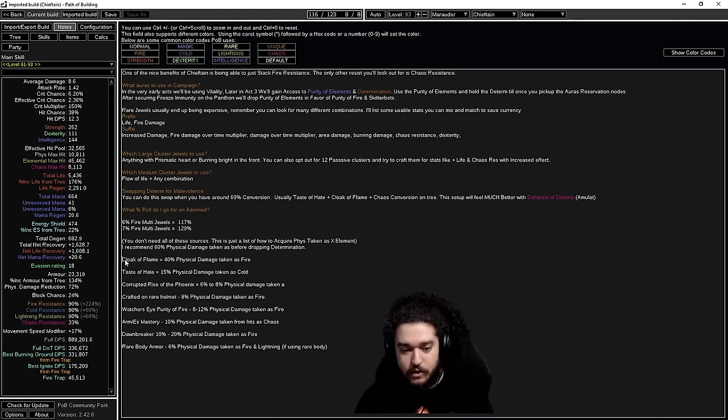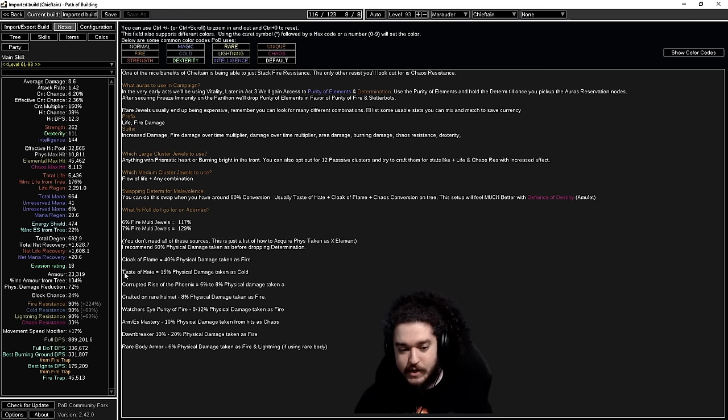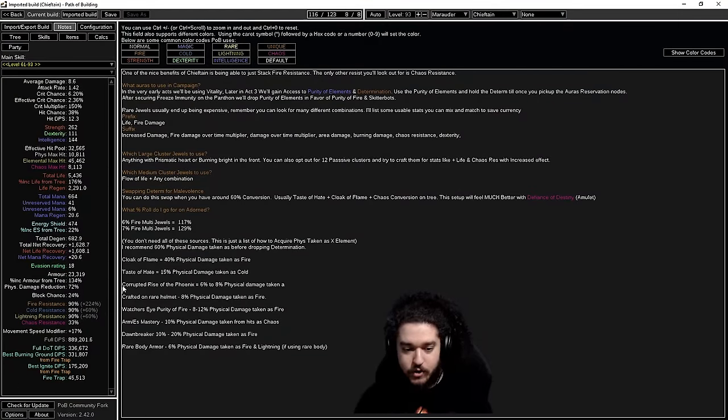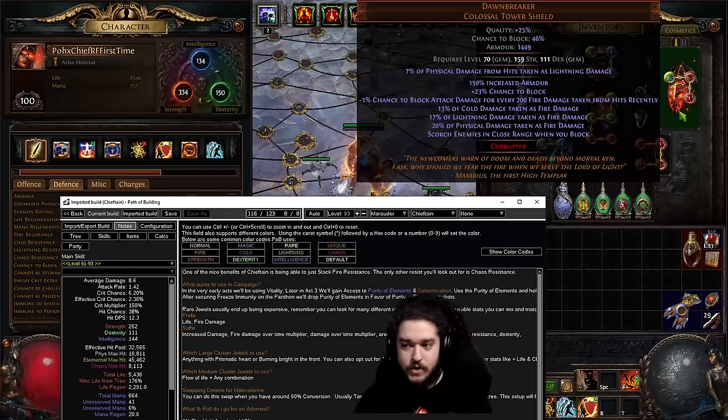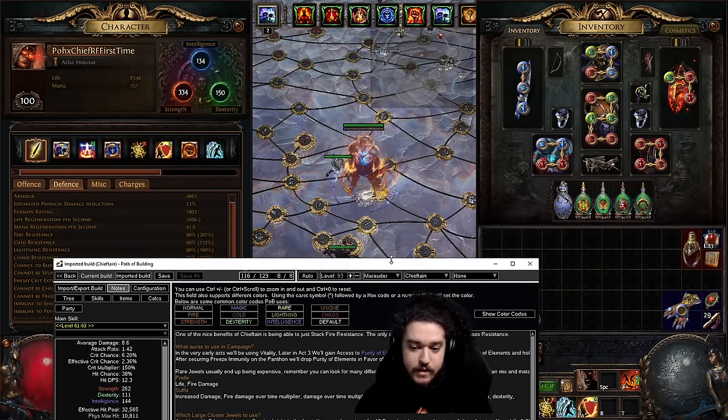Here are some examples of where you can get physical taken as element. Cloak of Flame gives 40%. Taste of Hate — which I'd say is mandatory — gives up to 15%; it's a flask located right here. You can get corruptions on Rise of the Phoenix for 6–8%. I'm using a Dawnbreaker, which I wouldn't recommend for newer players — it's a very expensive swap. You can also craft 8% physical damage taken as fire on a helmet, which I have there.